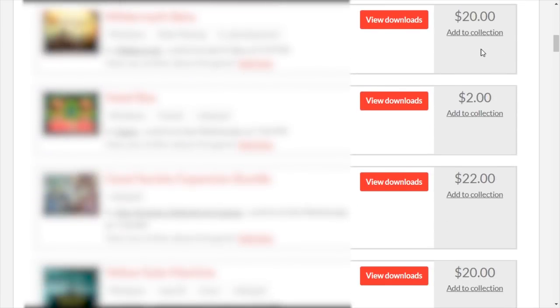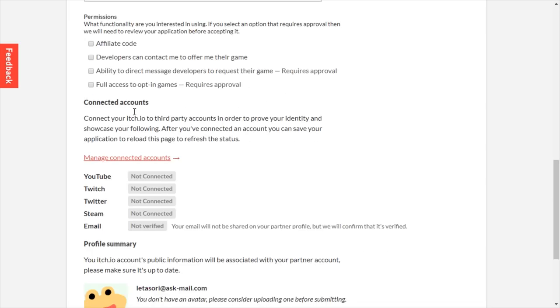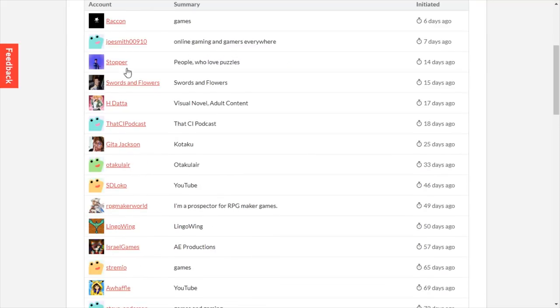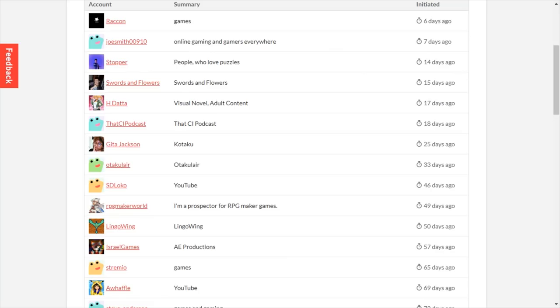If you are a small YouTuber, you will most likely very much enjoy the itch partner program. In the application you will have to provide some example works — you can link your YouTube account, for example. So far there are 618 partners. You can check out what kind of YouTubers are here. For example, this channel has less than a thousand subscribers and they did get approved.